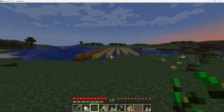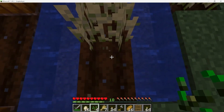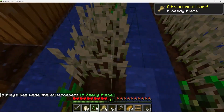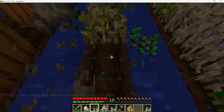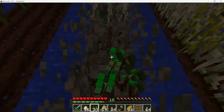Now that the wheat has grown to maturity, it is time to begin the process of harvesting it within the game of Minecraft. This process involves gathering the wheat by hand or with a tool such as a hoe and then collecting it into a pile. Once the wheat has been harvested, it can be used in a variety of ways such as to create bread or as a source of food for farm animals.